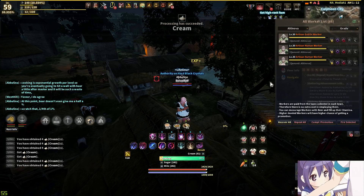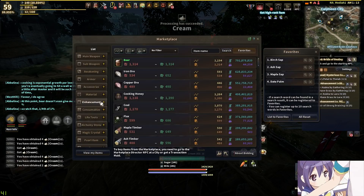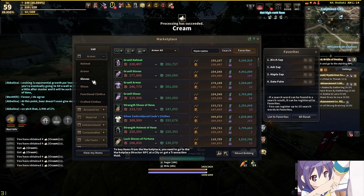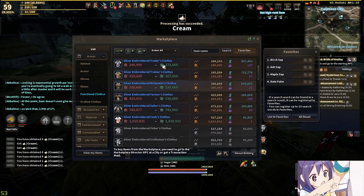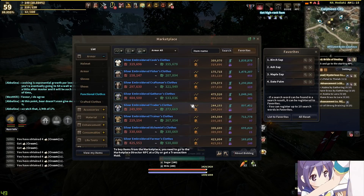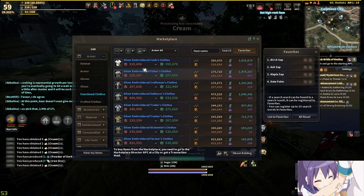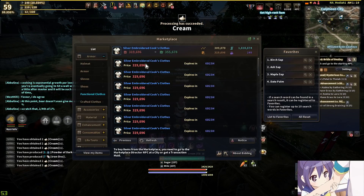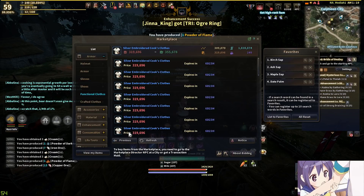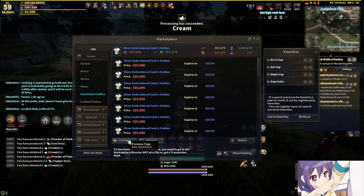If you don't want to gather the materials or buy them off the market, you can buy the life skill clothes pre-made. In the beginning, that might actually be a little bit easier for you guys. If we go to functional clothes, you can buy all types of silver embroidered clothing. They are on the more expensive side — they aren't cheap — but if you're maybe lazy and don't want to craft your own, the marketplace does provide and you can always go ahead and buy them there.